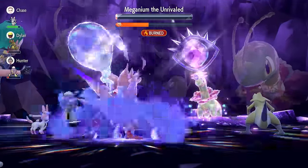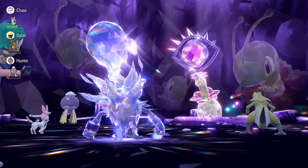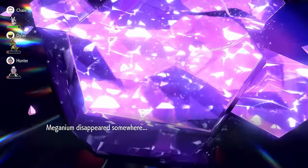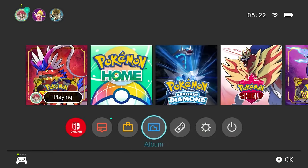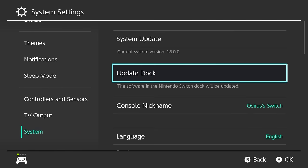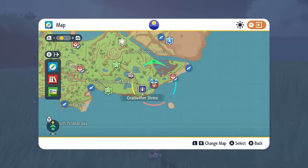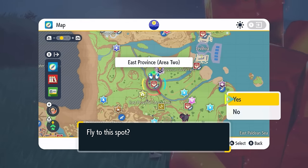For farming Herba Mystica, I'd suggest Skeledurge — it's about two minutes slower on average than Annihilape, but far more consistent over many raids due to lower RNG dependency. We also got a Sour Herba Mystica with Annihilape this run. Since you only get one 7-star raid den per day on your map, to farm more: go to the home menu, System Settings, System, then Date and Time. Toggle the date forward, click OK, then return to game — all dens respawn including the Meganium 7-star raid. Make sure your internet-synchronized clock is set to off first.